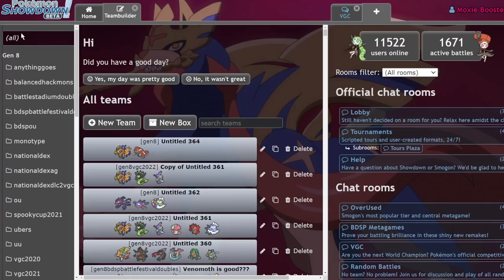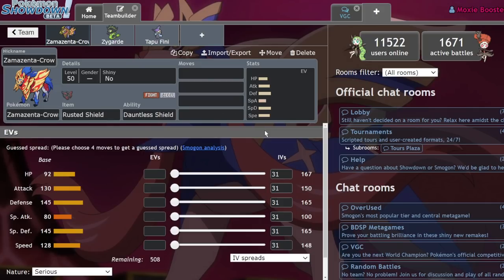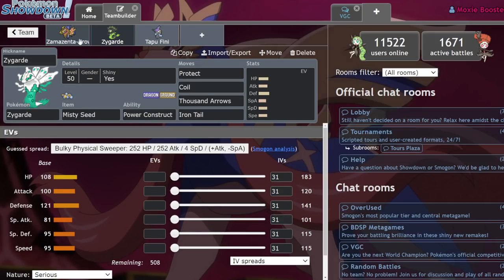I've found a lot of success with Zamazenta next to Zygarde — and I know that sounds crazy. I'm not going to show the EVs because I think I might actually use this in a tournament, so I don't want to spoil it. But Zamazenta plus Zygarde is nasty, and here's why.